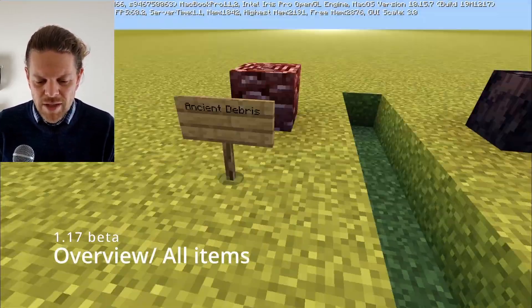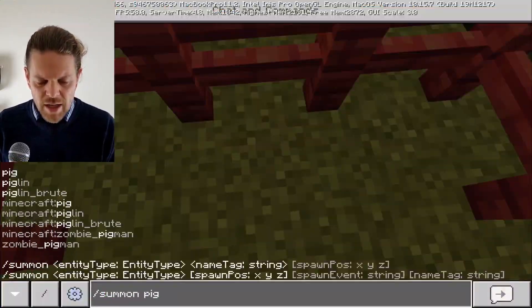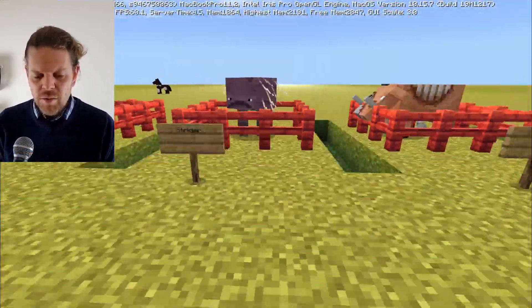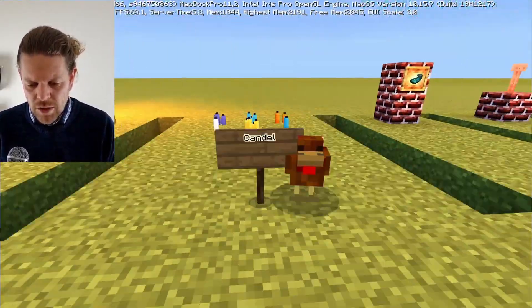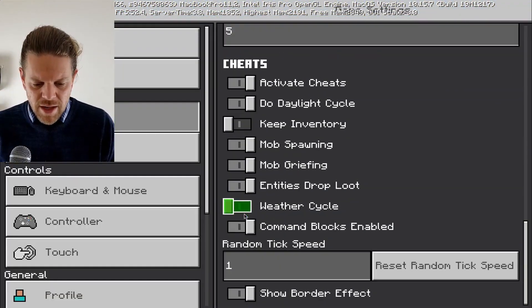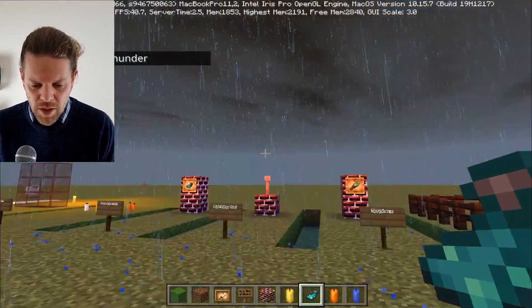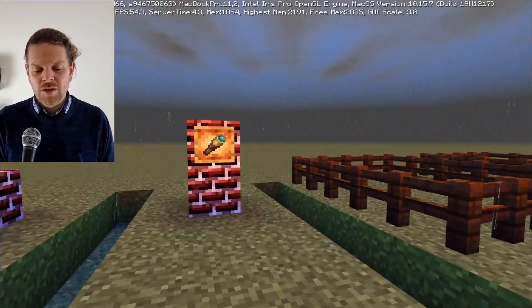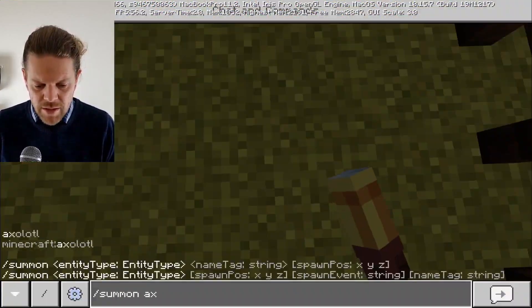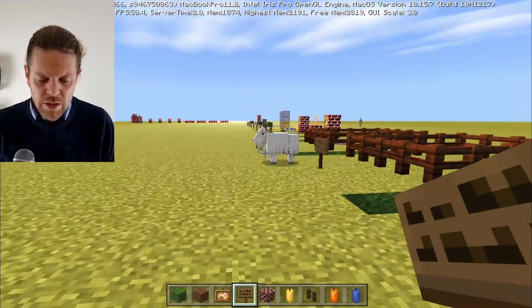I'm going to quickly blast through all of the items in the 1.17 update — all the netherite stuff, target blocks, different mobs, a strider — just to highlight how many items there are. We've got glow ink sacs, which you can use to light up text on a board, which I really like. There's the lightning rod — with a storm going, it attracts lightning and sends off a redstone signal too. The spyglass zooms in on things. And the glow squid is trying to get away but it can't!